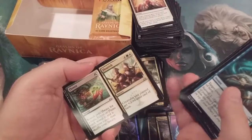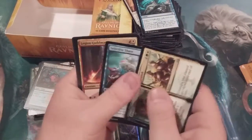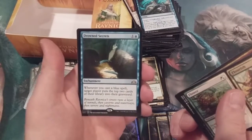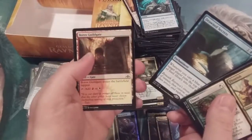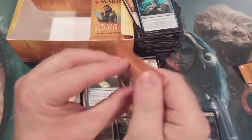Squadoosh! Flower Flourish, Selective Snare, Legion Guild Mage, and Drowned Secrets. What the squatch is going on, folks?